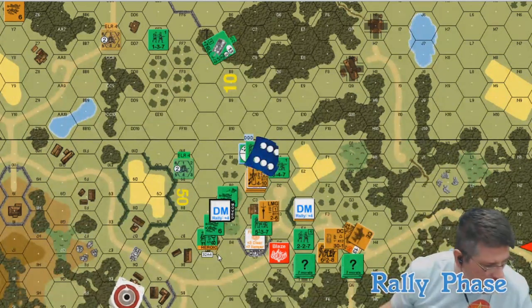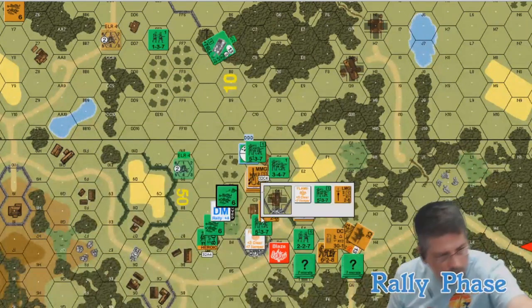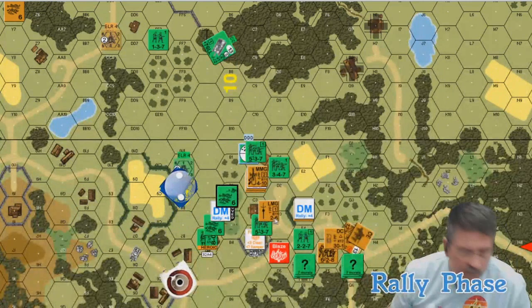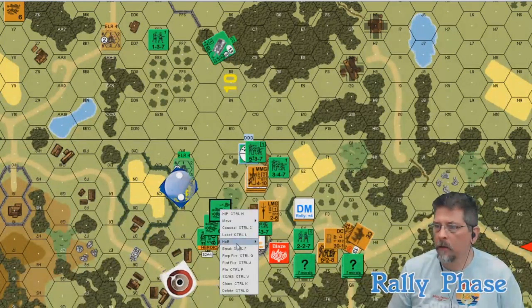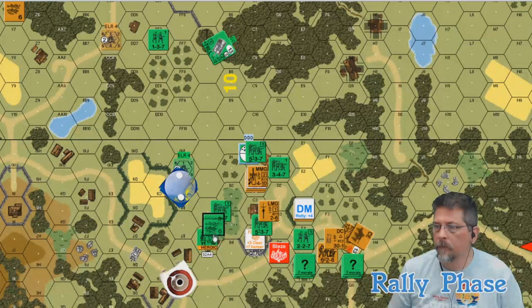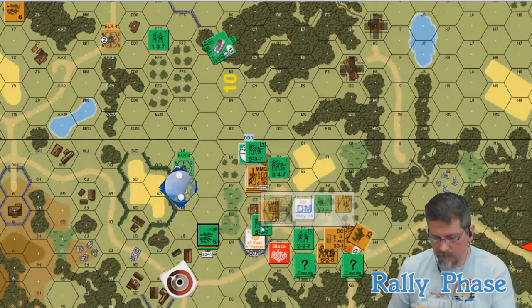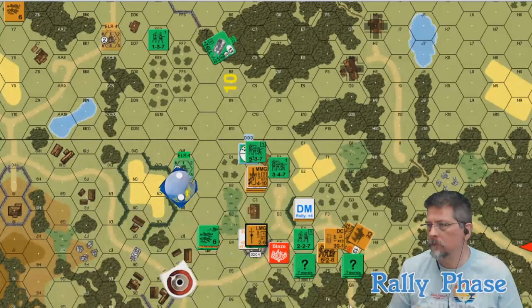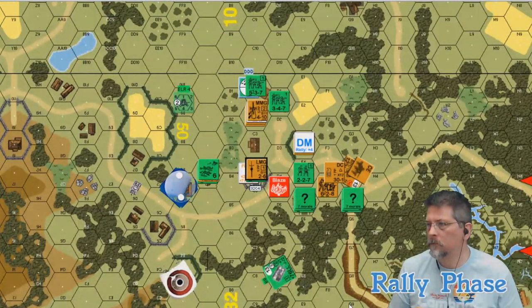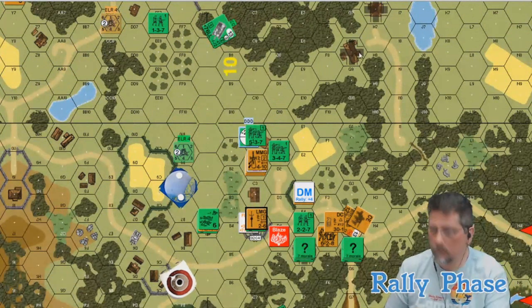Two hits. Base TK is eight; large target is nine. Rolled an eight to hit — five and three. That'll be twenty to kill. As long as you don't roll a twelve — I roll a seven. It's gone, I burn it. That's it, right? Because you moved and fired everyone else. We'll fire the heroic leader and the 5-3-7 in A4 at your leader in the open — six up one.